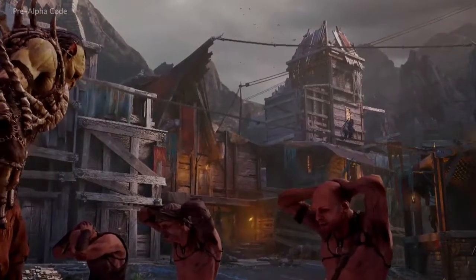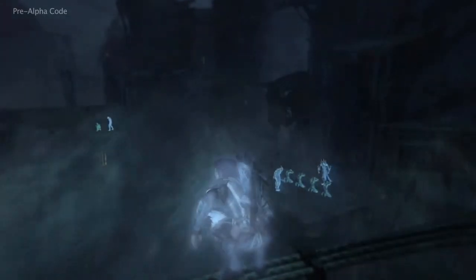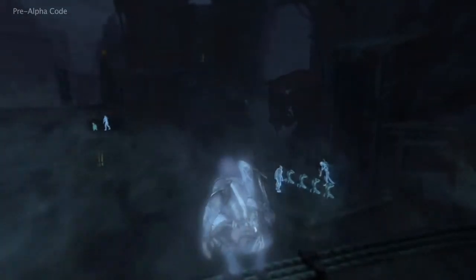Talion's quest for vengeance is aided by a mysterious undying spirit — a wraith. This wraith transforms Talion and gives him the power to pursue his enemies into Mordor, and it enables him to move between the physical world and the wraith world, the world we see when Bilbo and Frodo put on the One Ring.